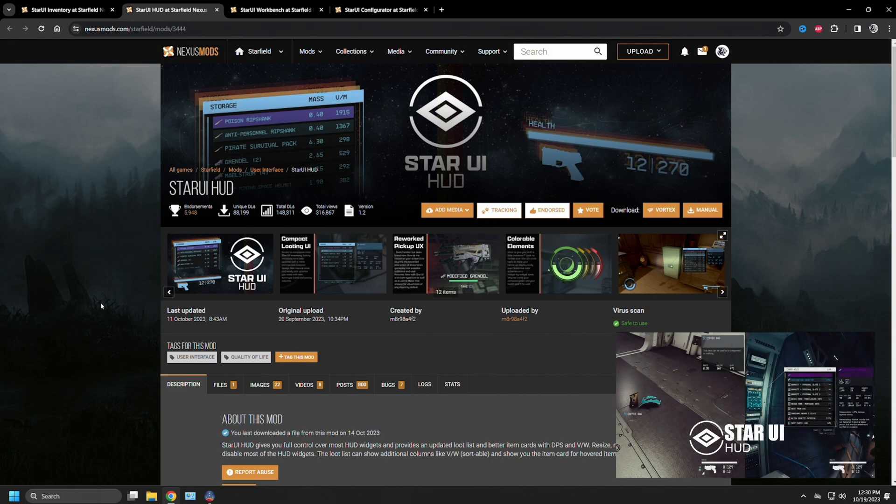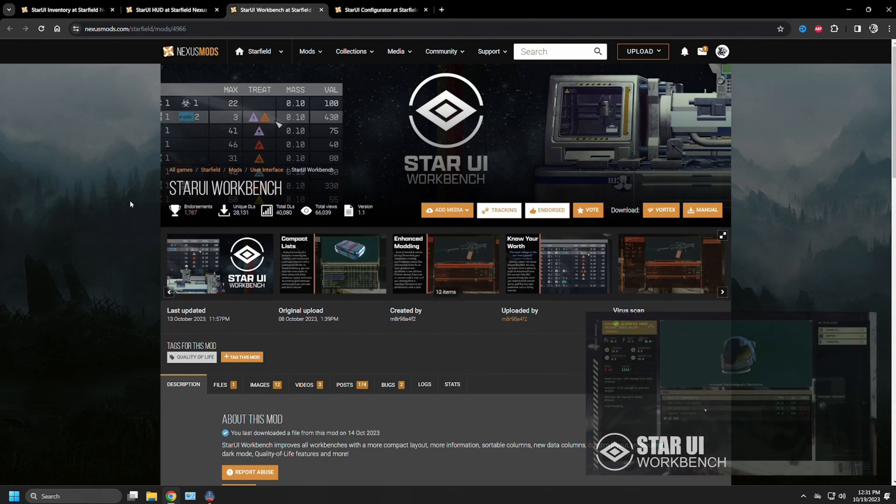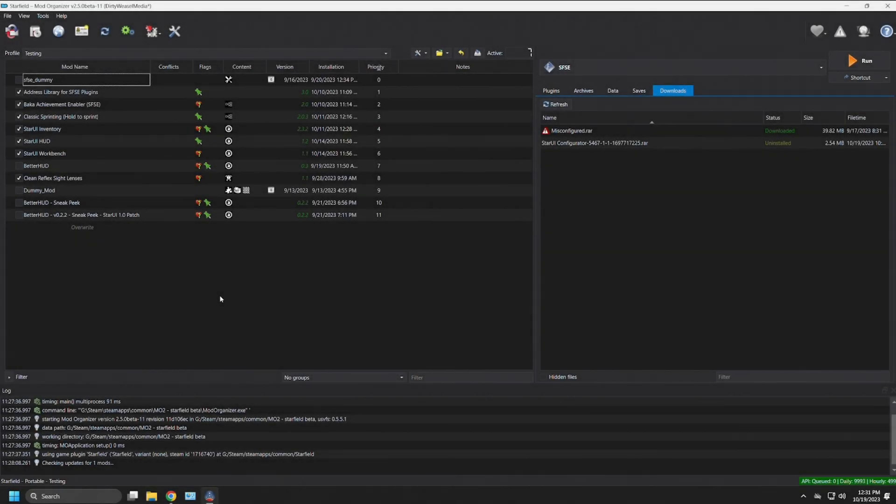Star UI HUD changes the way you look at the world outside of your user interface while in the different inventory menus. It's highly configurable through the INI files and has a lot of choices. The most recent addition to the Star UI series was for the workbench, mod number 4966, which changes the way things work entirely for the workbench user interfaces and can also be configured in the INI files.